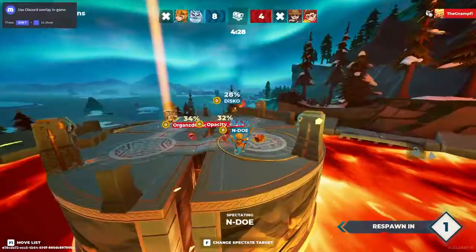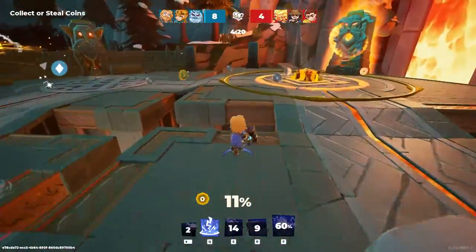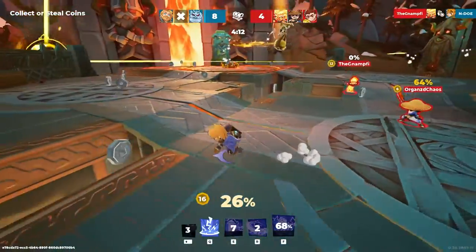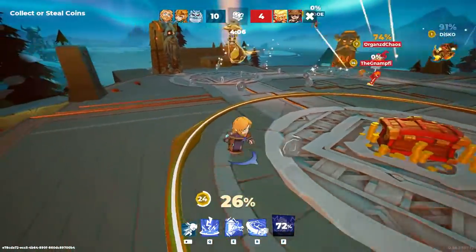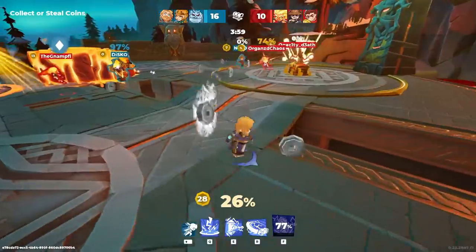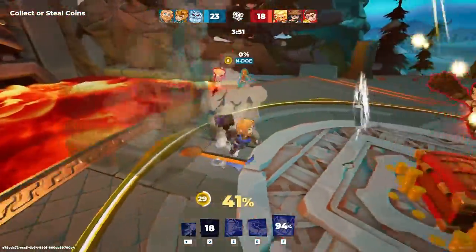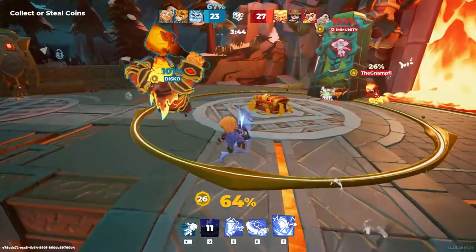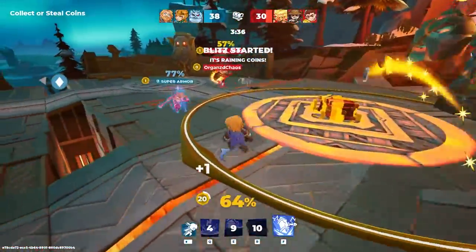I missed the beginning of this round because the loading screen froze, so I had to restart the game. So I missed eight coins getting delivered — which isn't that much, so we should probably be able to come back. We are also in the lead, I see. And I already have 22 coins for some reason. Feels like they don't pick up the coins — my teammates or my opponents. So I missed the whole start and I already have the most coins. I also delivered the most coins — that doesn't bode well for them. Maybe my bot delivered a lot of coins in the beginning.